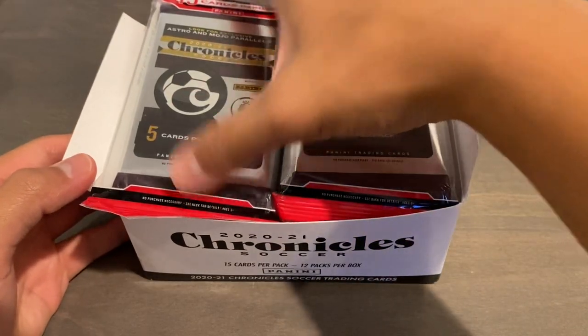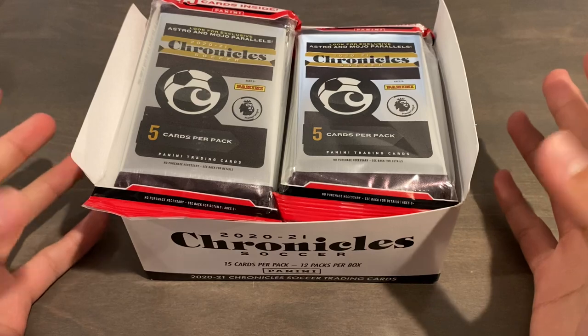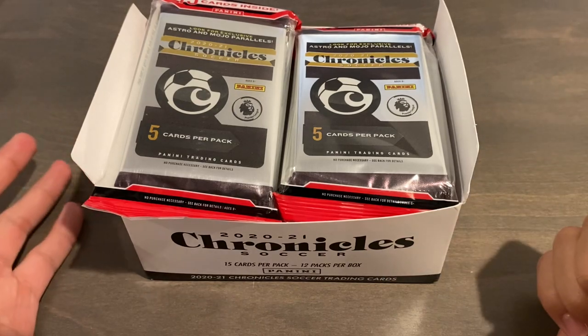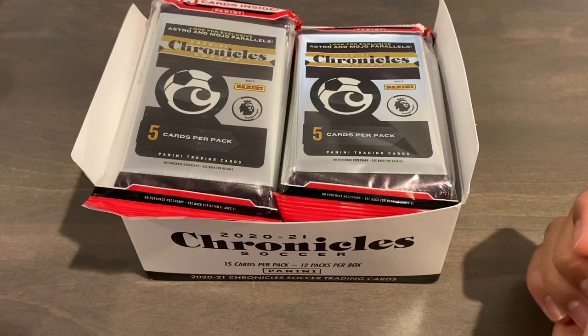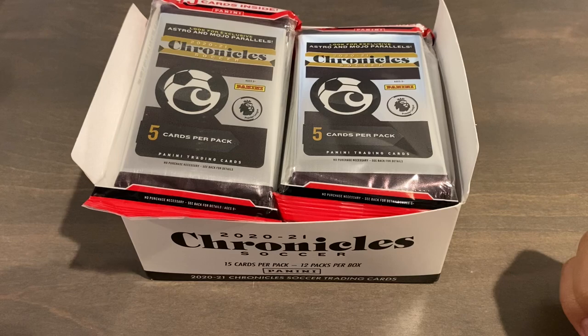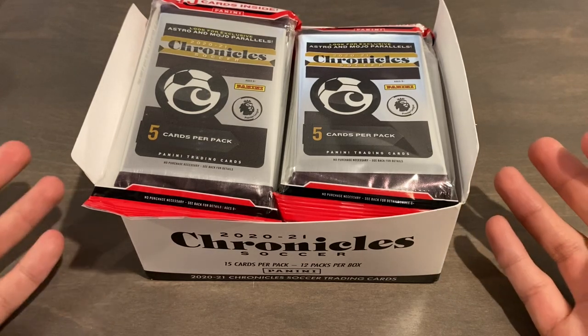Chronicles is kind of a mishmash of products. You have full sets such as Contenders Optic, Crown Royale, Donruss, Donruss Optic, Elite Illusions, National Treasures, Prestige, and Select, among others. National Treasures might be a hit-only set. You have like 20-30 card sets of what would be a bigger product that they didn't end up releasing for this year.